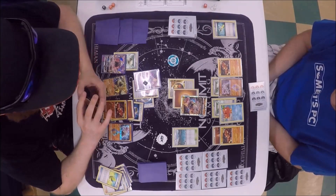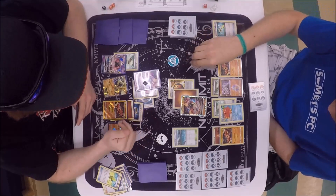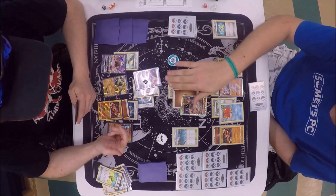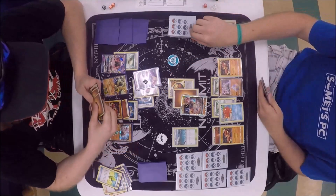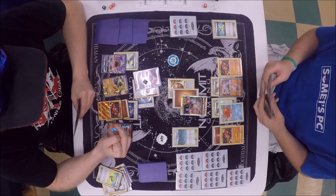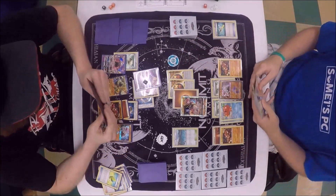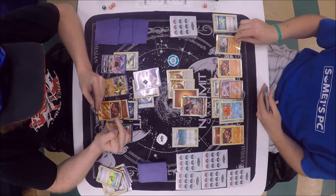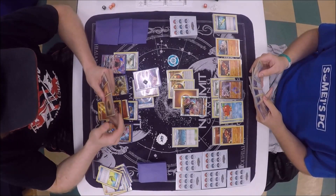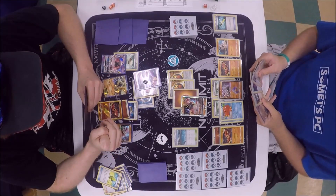He is going to Jet Punch for 110 with one single Jet Punch. It looks like they didn't clarify where the 30 spread damage went from the other Jet Punch — Austin is going to attach a Strong Energy, and it looks like they definitely missed that 30 damage. That is definitely going to be significant. These things do happen.